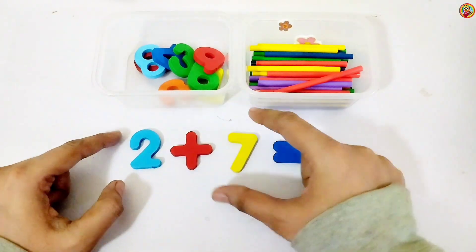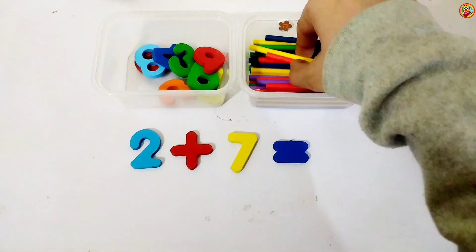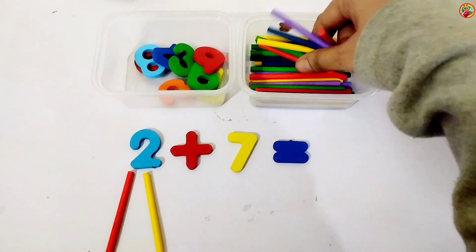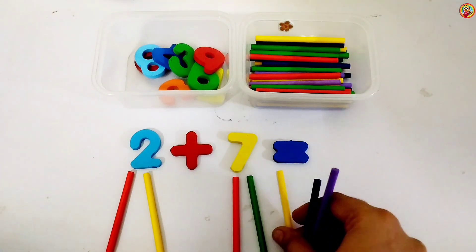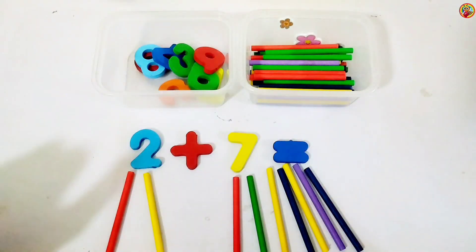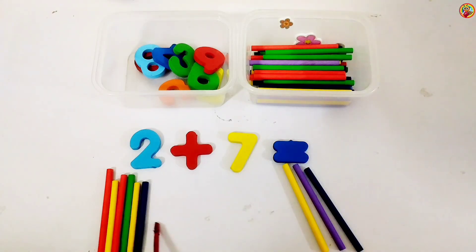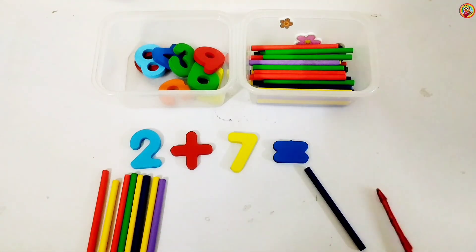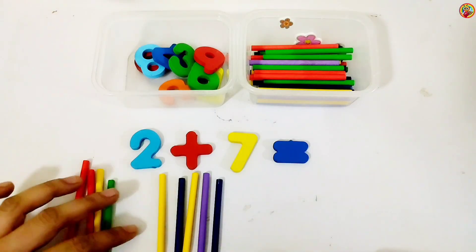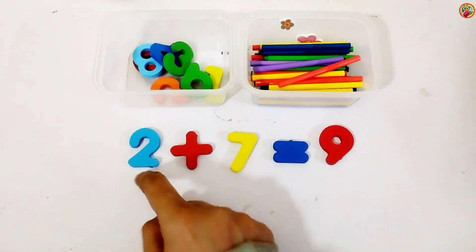Next: two plus seven. Left side we have two. So two sticks below two. And the right side we have seven. So seven sticks below seven: one, two, three, four, five, six, and seven. Let's count all together: one, two, three, four, five, six, seven, eight, and nine. Great job! Nine sticks. Number nine. Two plus seven equals nine.